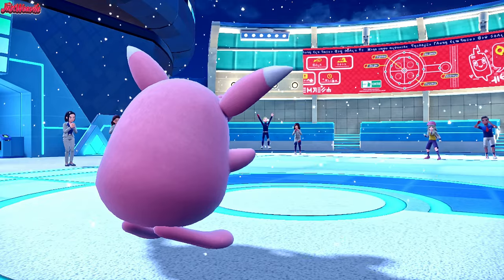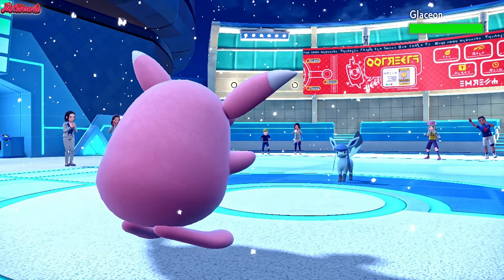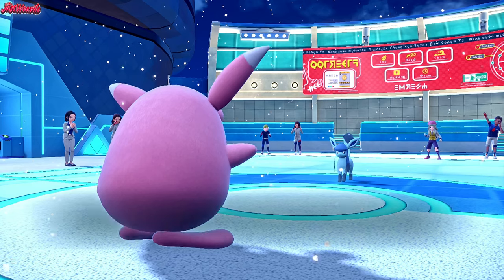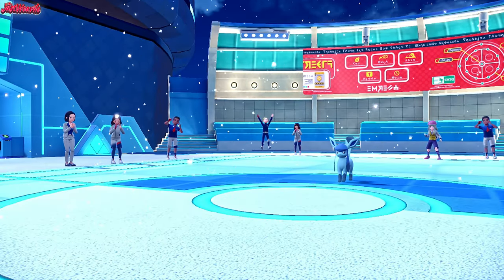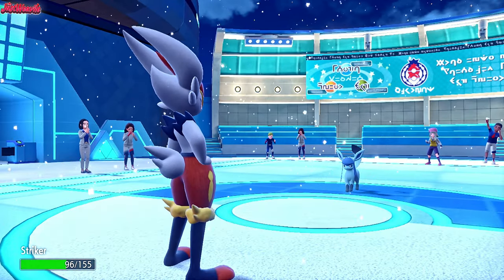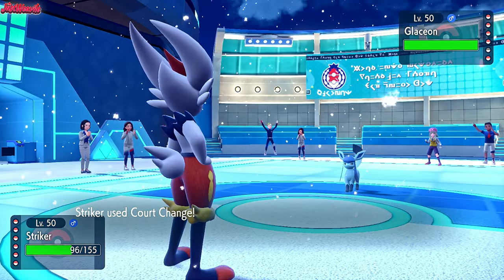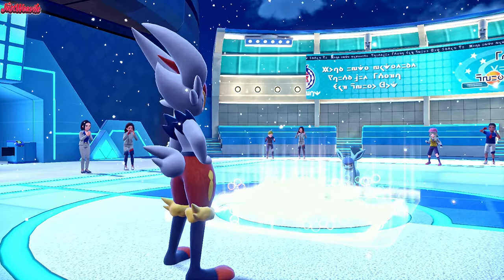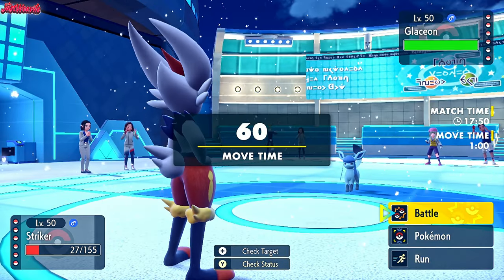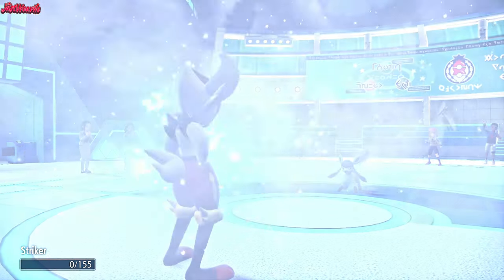We can probably expect an Espeon or Glaceon switch now. Glaceon does come in and gets caught in the Sticky Webs, which is great. We can switch into Court Change Cinderace here - I think we go Cinderace because I know we can take a Blizzard. Striker comes in. They go for a Blizzard, which stings a little - no Freeze, which is nice. We go for a Court Change, getting the Light Screen, Reflect, and Sticky Webs on our side. Court Change changes us to Normal type so we no longer resist Blizzard, but we have Light Screen and Reflect now. Blizzard comes through but doesn't KO thanks to the Aurora Veil. We go for a Pyro Ball doing about half damage with Snow boosting its defenses. Blizzard takes out Cinderace.